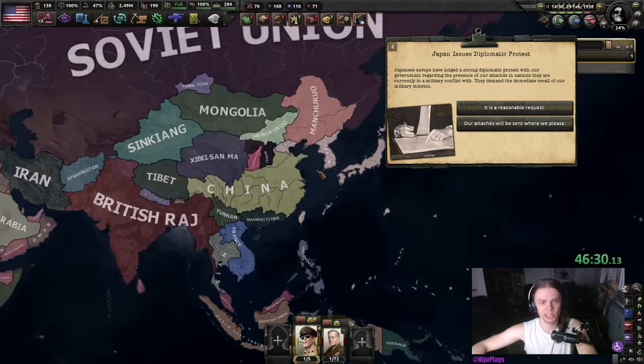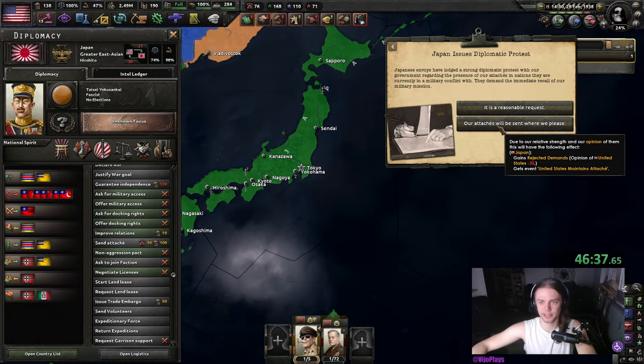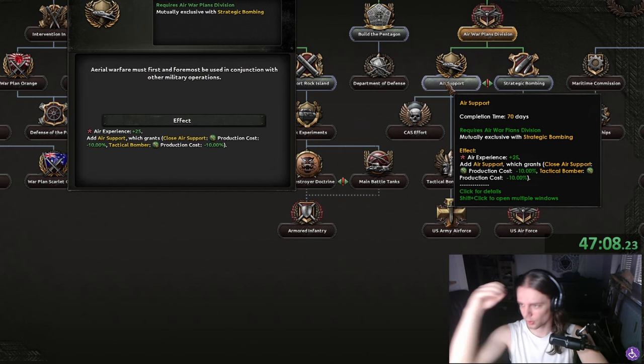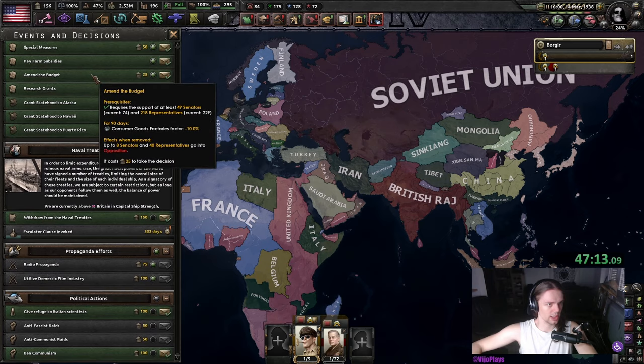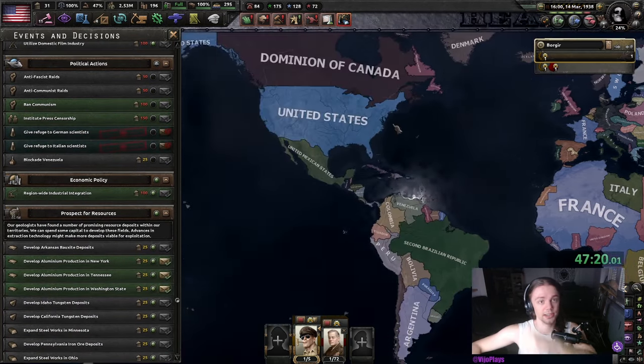Japan is saying we are a meanie, but Japan is the one that started the war, so our attachés will be sent where we please. Then we are going to go with air support, as well as amending the budget and getting some Italian scientists as well.